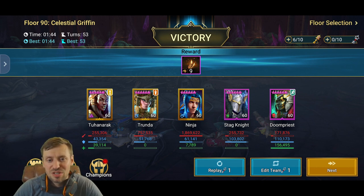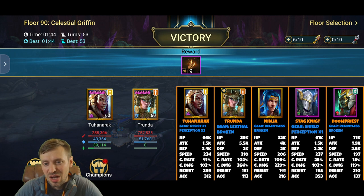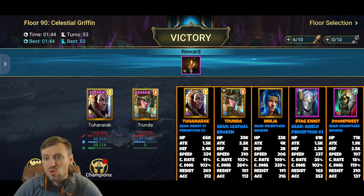Team Comp 3 — my super fast team at 1 minute 44 seconds: Tahonuruk, Trunda, Ninja, Stagnite, and Doom Priest. Tahonuruk provides the Accuracy aura for Ninja. Stagnite decreases the boss's defense and has a Slow on his A1, keeping the boss nice and slow. Trunda does a huge amount of damage to clear waves quickly. It's the same double-cleansing team comp. Stagnite is in Shield and Perception: 61k HP, decent Defense, Speed 237, and Accuracy.